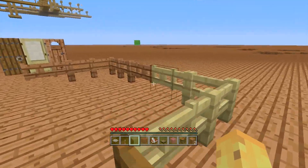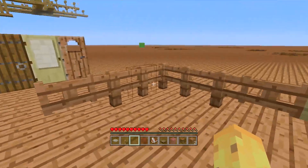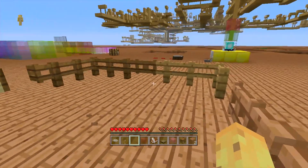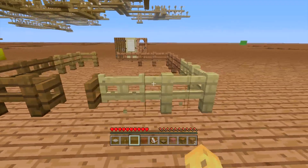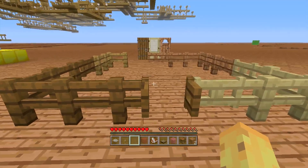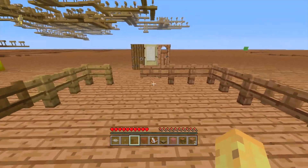Then we have new types of fences and fence gates. We have birch fences, spruce fences, and jungle fences. These are pretty nice if you always wanted a jungle house with matching fences rather than having to switch to oak fences. It also paves the way for when acacia and dark oak come. That's six new blocks — three new types of fences and three new types of fence gates — quadrupling the variety available.